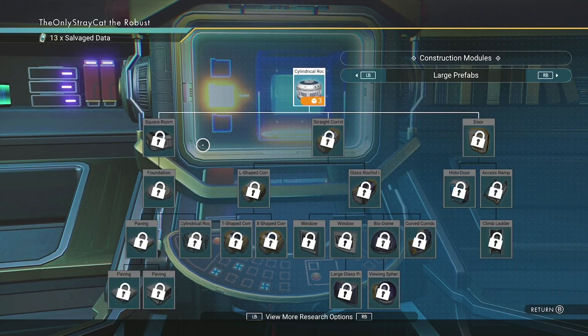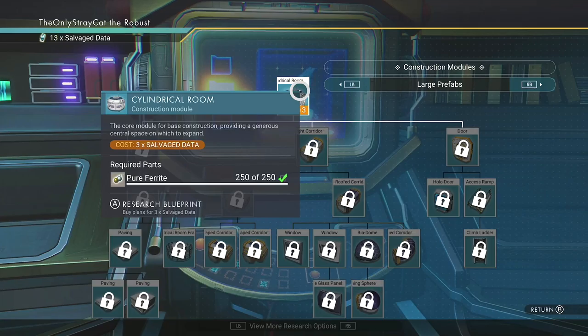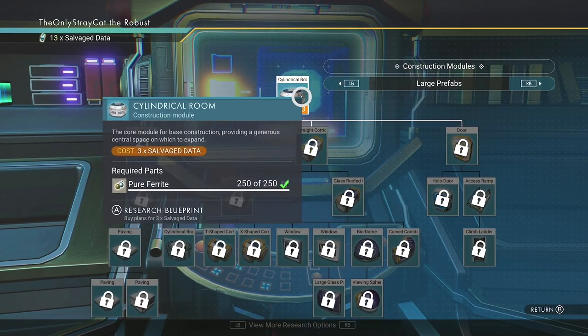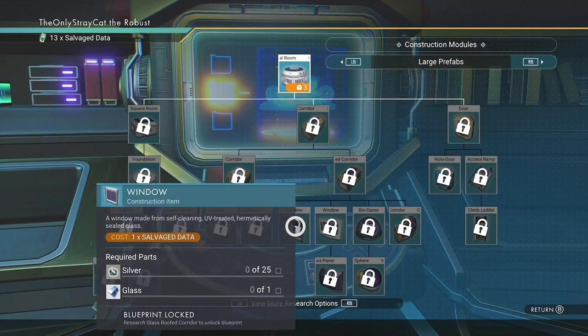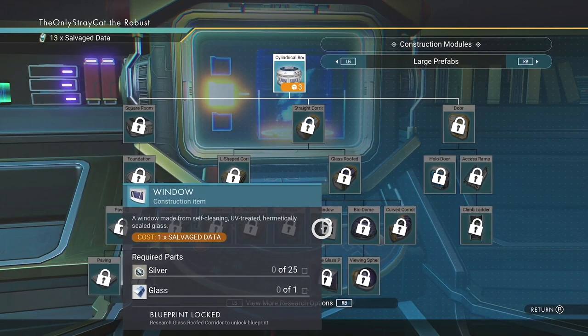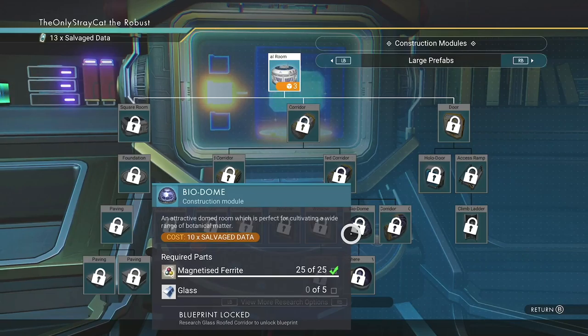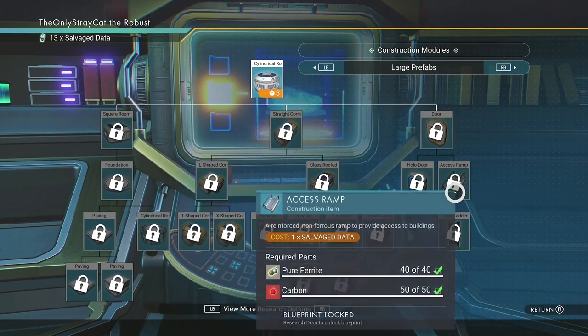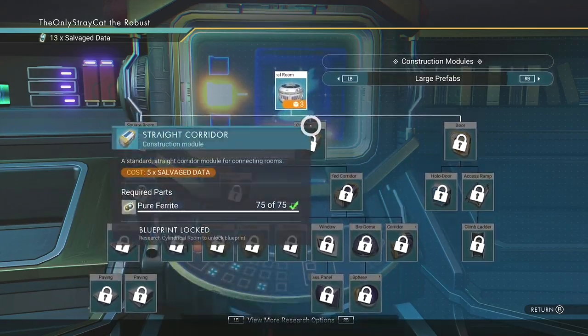Salvage data I have — I kind of want to put it into something that would be semi-useful. Pure ferrite is very useful later on, and these large prefabs seem to be made of mainly pure ferrite, which makes sense. Some other things are made of silver and glass and stuff, but the point is these things are mainly going to need ferrite in the future. And there's some that require magnetized ferrite, which is really weird. But a lot of pure ferrite is going to be needed very soon.